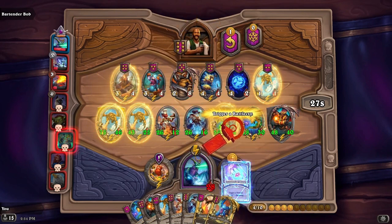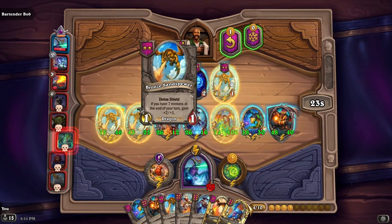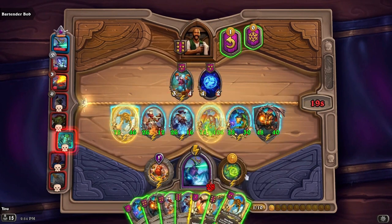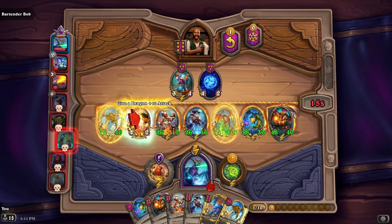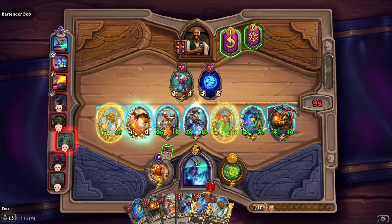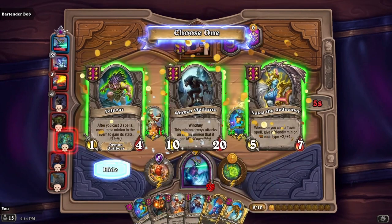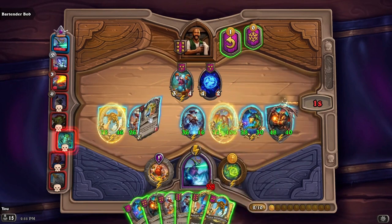I want to consume this one — consume the stats — take another one of those. We could put this back out, but let's do this and give plus ten, plus ten to you. We'll sell this, use this — sure.